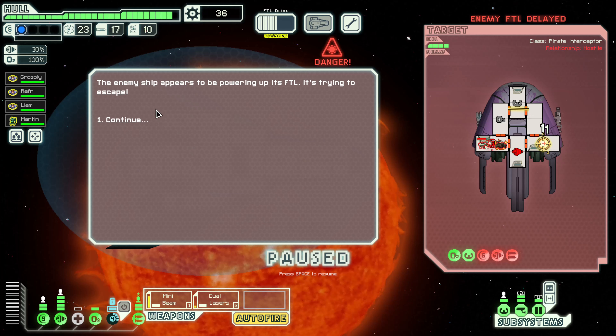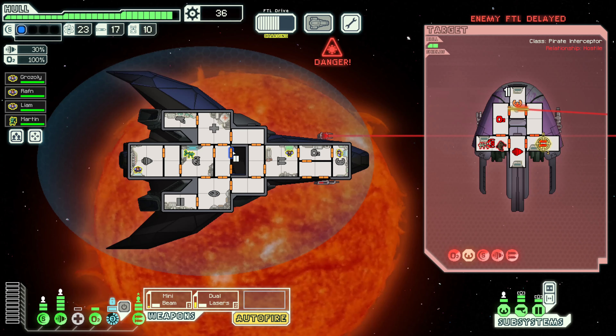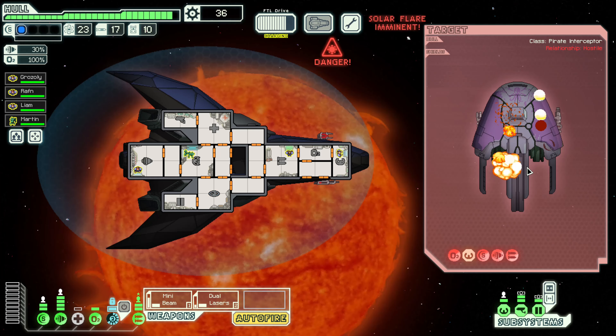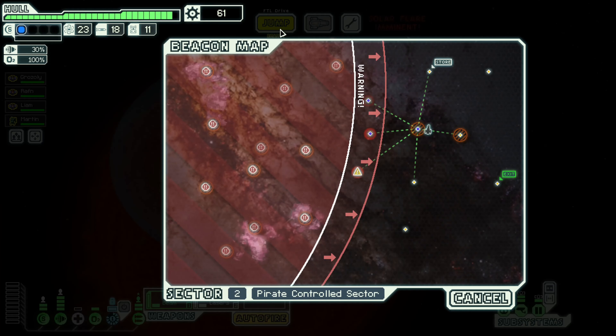The enemy is powering up its FTL trying to escape. They send a message: 'Your ship is surprisingly well equipped — please take this and let us live.' Right now we don't really need the missiles — we want the scrap. We will not surrender. They're down to one hit point and won't get their shields back up. The ship explodes leaving behind a collection of material. Let's jump and get out of here before we have to worry about that sun.